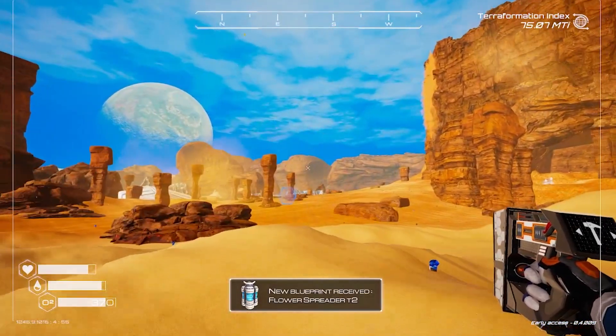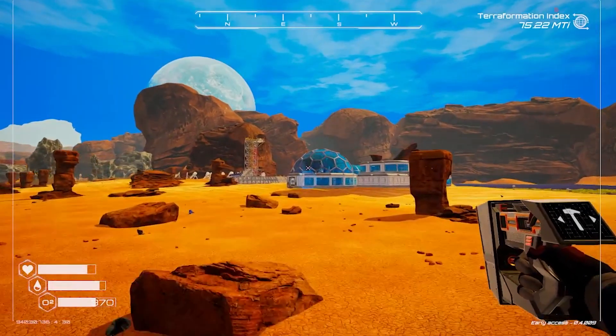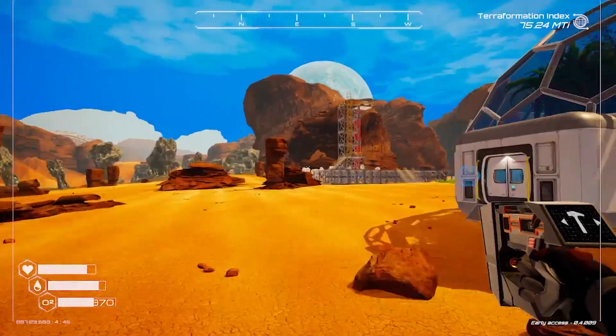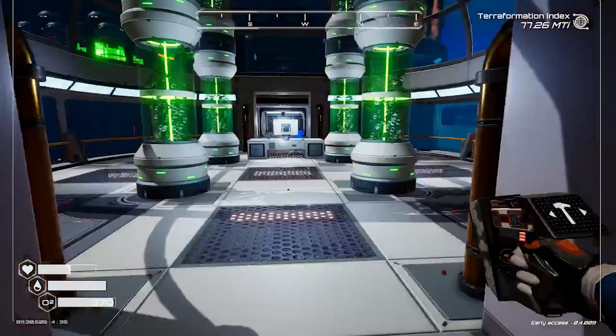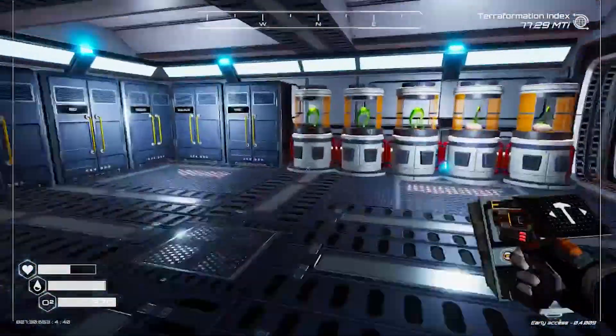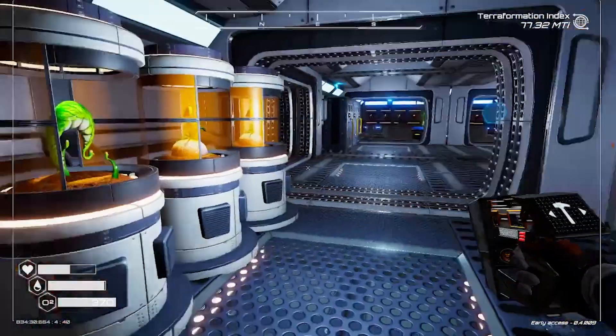Flower spreader tier 2. I wonder how much oxygen they give off - I need to check that. Have a drink. Plant should be ready now... nope, 85%. Okay.